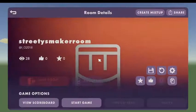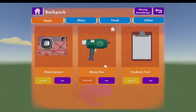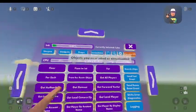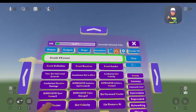Next, you're going to want to open your watch menu, go to backpack, and press use on your maker pen. Then go to open palette and Circuits V2. You're going to want to go to search chips and search event.